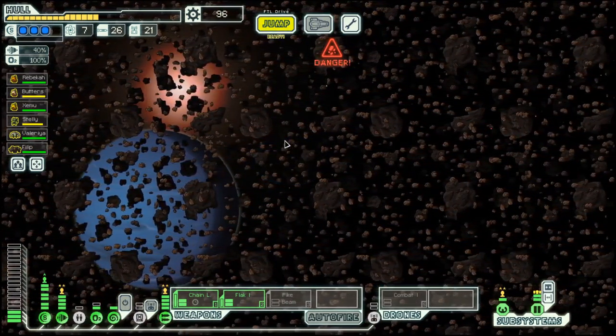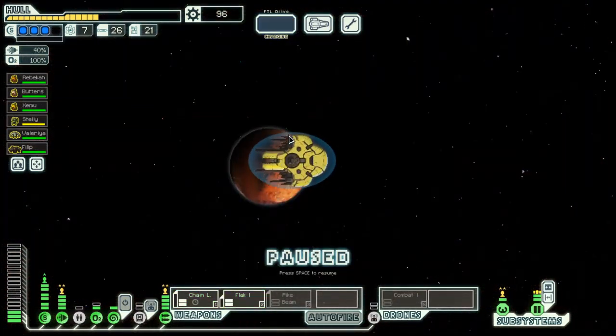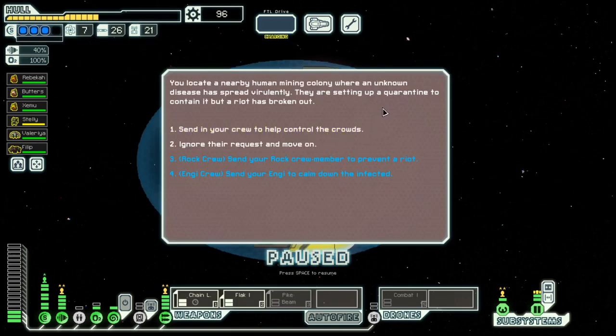Let's go through this distress and then up. Now that we have a Rock and an Engi, we get two blue options. Frankly, I don't know what the better option is.